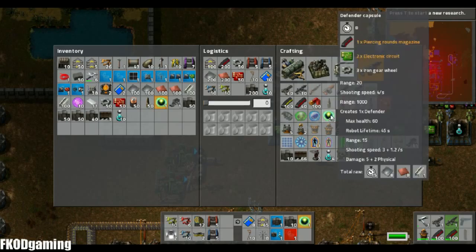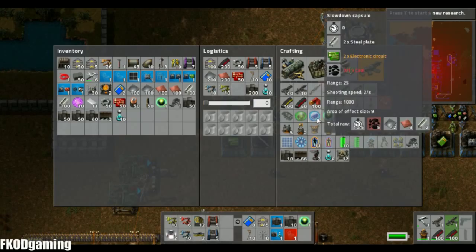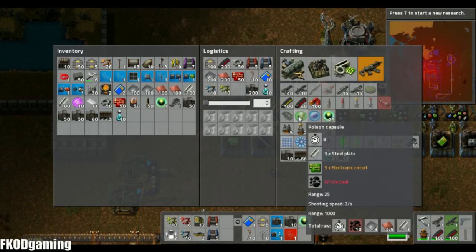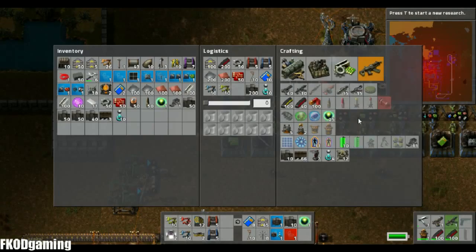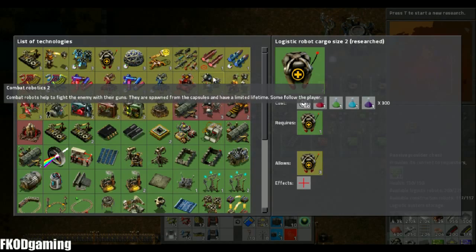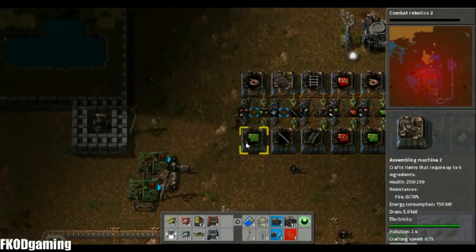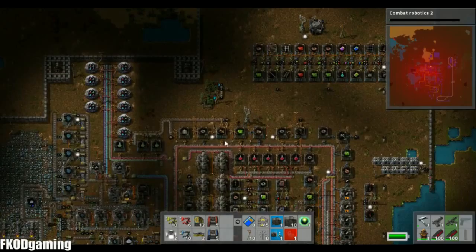Anyway, what I wanted to do this episode is kind of get some more military stuff going. So I've got personal ammo, I've got tank ammo. But one thing I've been kind of slacking off on is robots. We do have one free factory which I think I'm going to set up defender capsules with. And I might as well build slowdown and poison capsules.